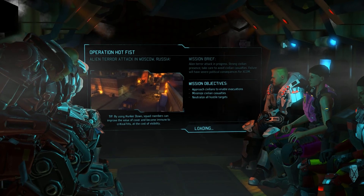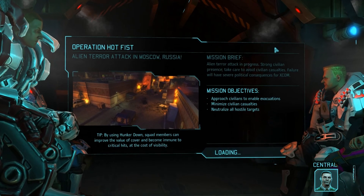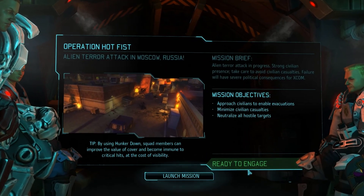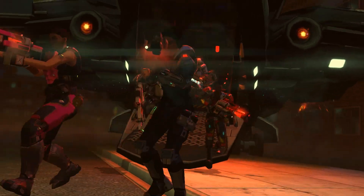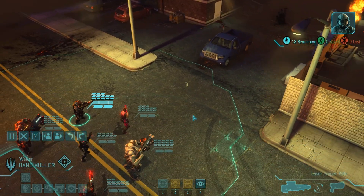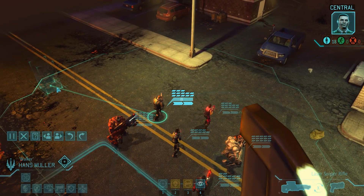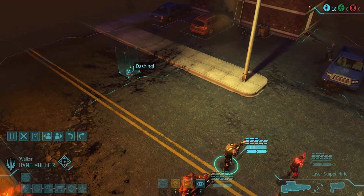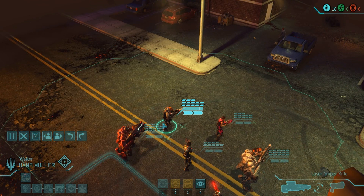Begin the assault — Operation Hot Fist. That's slightly unsettling. Oh, the names they come up with. Central, this is Big Sky. Confirm signal uplink. Strike team is in position near the terror site. Awaiting confirmation. Solid copy, Big Sky. Strike one has been given the green light. Your highest priority is to protect those civilians. Well, this is gonna be a very hard mission, so I think we'll do it next time. Thank you folks for watching this episode, and I will catch you guys next time.